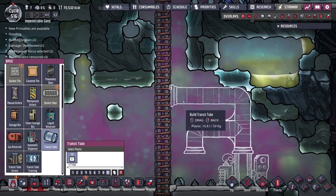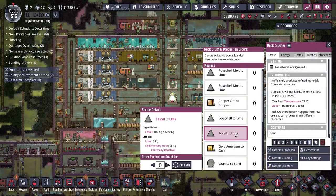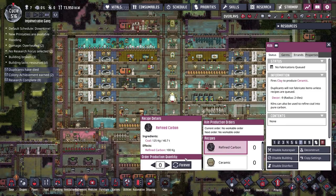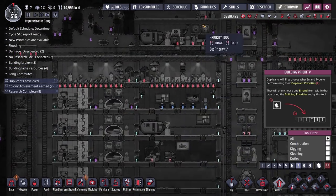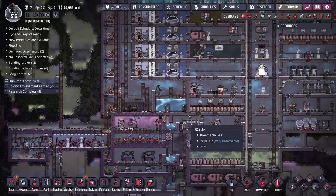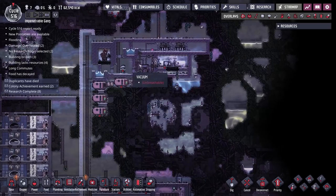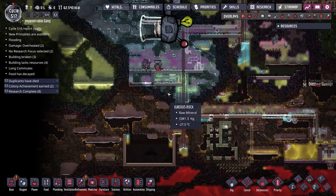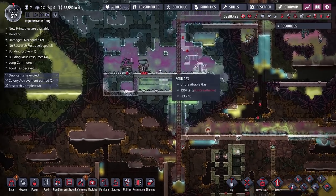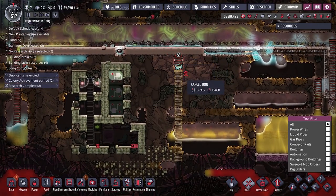Let me reconnect the transit tubes. I'm going to set the rock crusher to pretty much continually make lime, and the same with the kiln — continually making refined carbon. We do have 40 tons of coal at this point. I'll set these to priority seven so if there's nothing urgent to do, duplicants will come and start making lime and refined carbon. We also really need a constant supply of iron — I'll handle that with the new metal refinery down at the bottom. We need so much of those items that it makes sense to have them being made pretty much whenever possible.